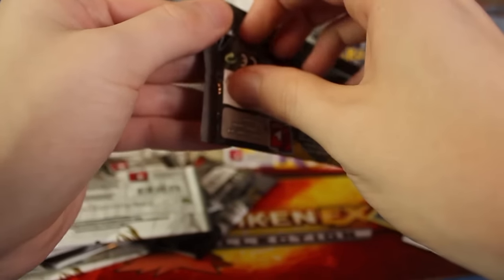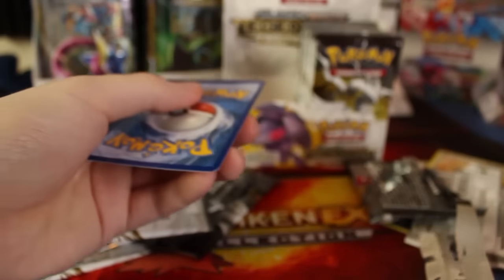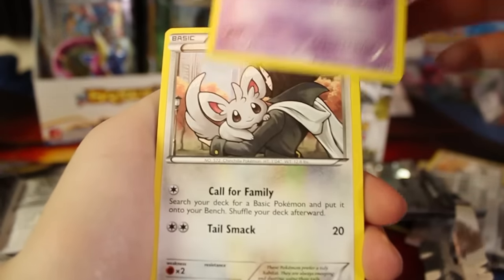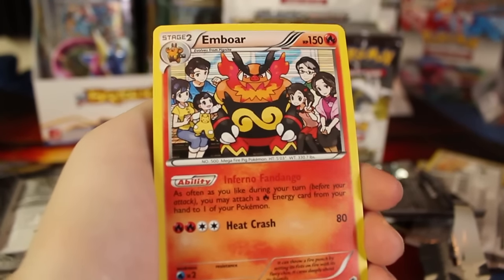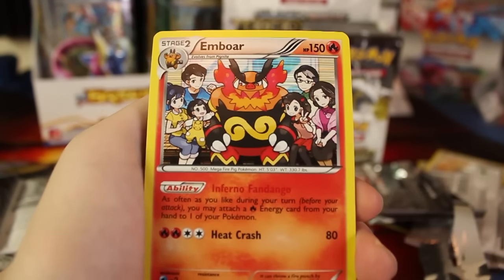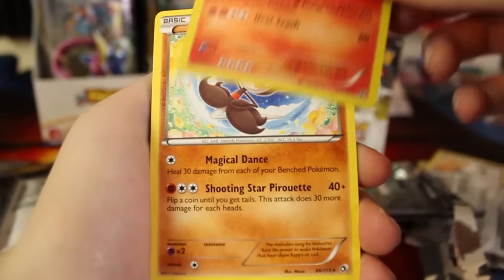Nothing too crazy there, but we did get another Holographic, which is nice. Let's open the second pack. We've got a Gabite, an Altaria, Wubat and Gothita, Mincino, Oshawott. Oh, there's an Emboar — a Holographic. I think last time we got the Reverse Holographic of this Emboar. I'm still waiting to get a Pignite, because the art of this little family with Emboar actually progresses — it starts with Tepig, which we got last time, and I want to see Pignite for the middle form. We've got a Meloetta Rare.